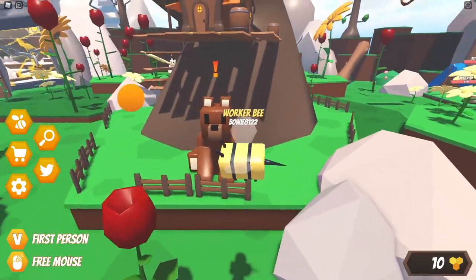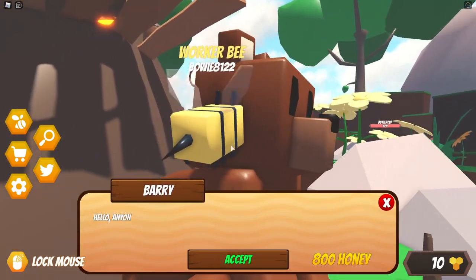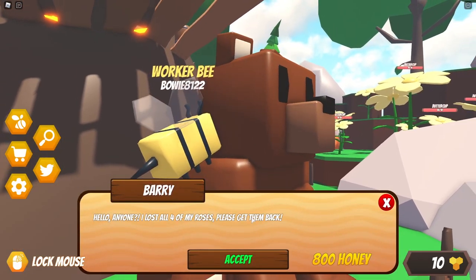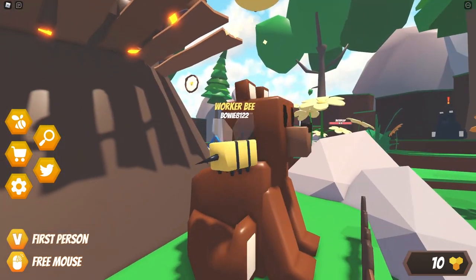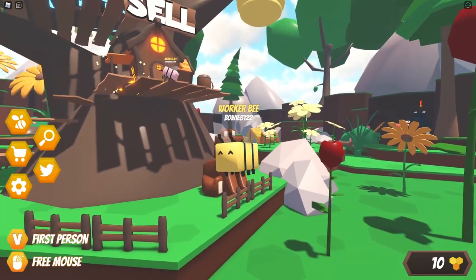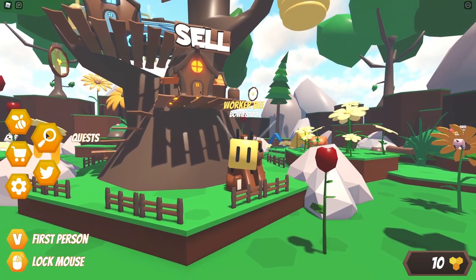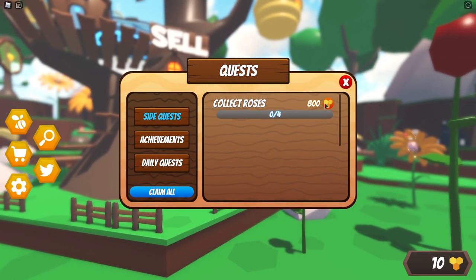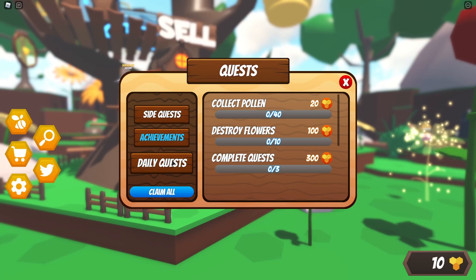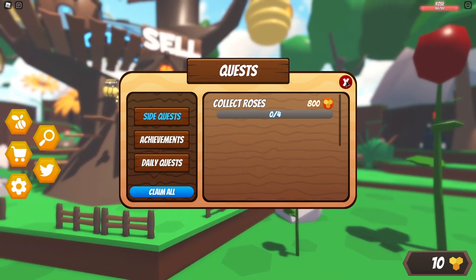I'm gonna go to this little brown bear. Okay how do I talk to you though? Okay there we go with E. So he loses his roses - I think we just got a quest. So if we unlock our cursor we can go to quests and now we have side quests: collect four roses. We also got achievements and daily quests. That's actually really really cool.